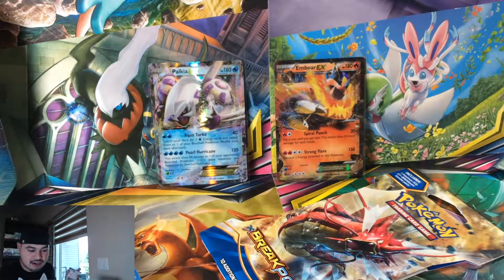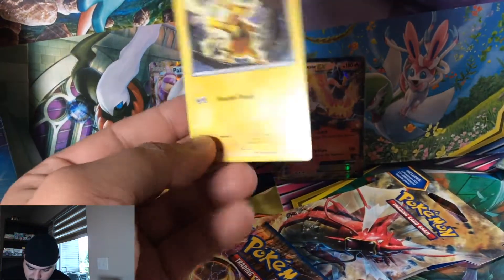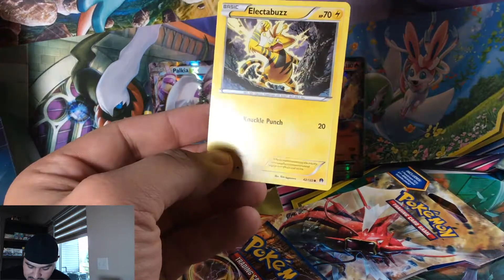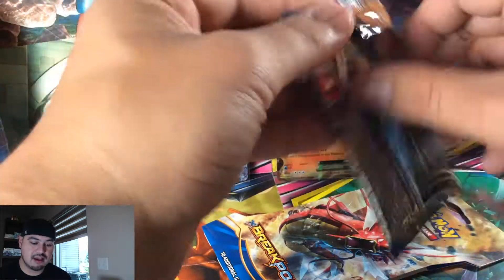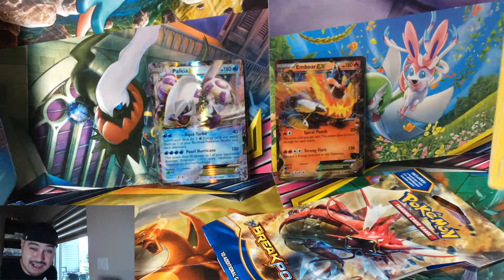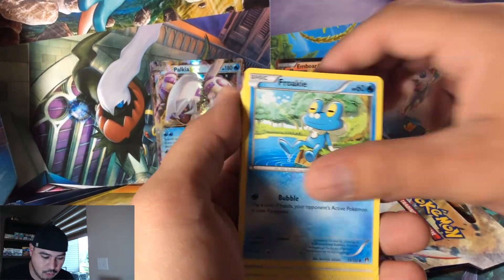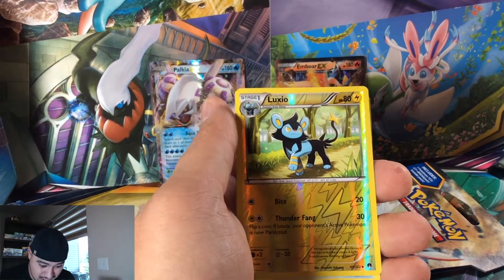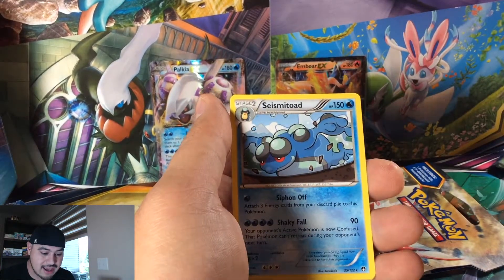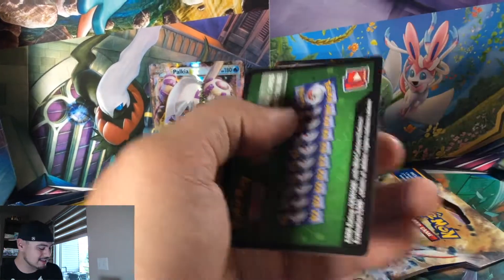I think it's kind of crazy how cards go from rare to common across generations. In Gen 1, Electabuzz was a rare, you know what I mean? And then in some sets, like Seaking — I want to say it was Unified Minds that has a rare Seaking — like, come on. Seaking, Luxio, Seismitoad, Pokémon Catcher, Nuzleaf.